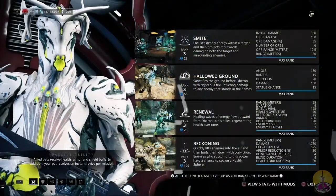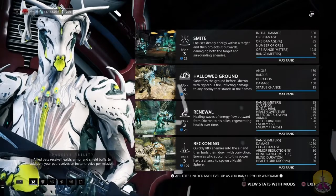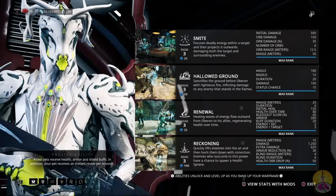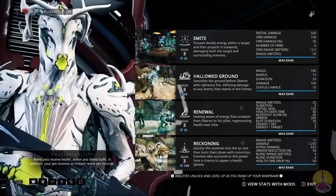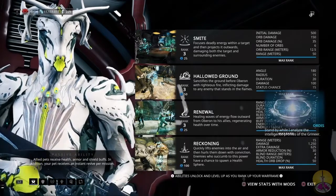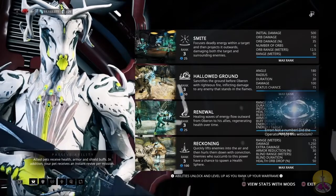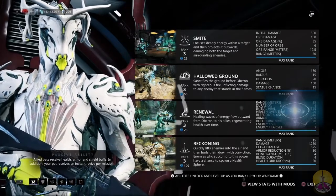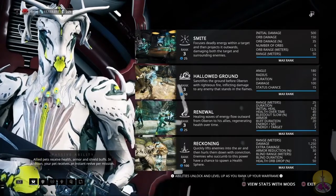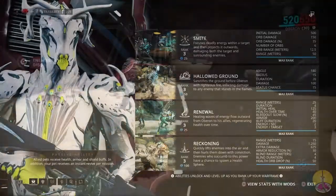Now going on to abilities — we have four to work with: Smite, Hallowed Ground, Renewal, and Reckoning. This is kind of where his jack-of-all-trades role comes in. Smite is good for crowd control, and the same goes for Hallowed Ground but in a more passive use. Renewal is his healing ability, and Reckoning is his direct assault damage ability. He also has a passive where he increases the health, armor, and shields of animal companions plus weapon effectiveness.